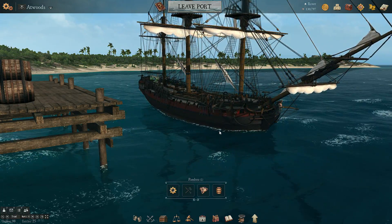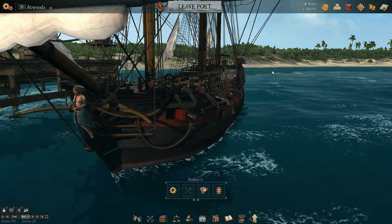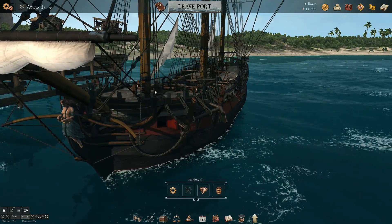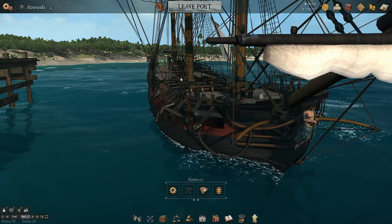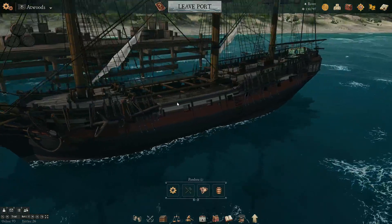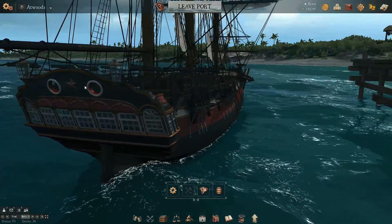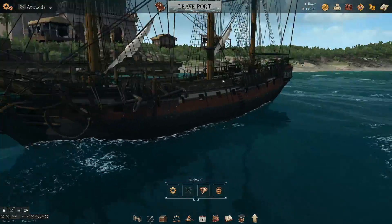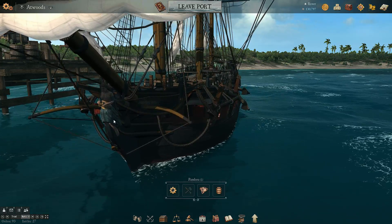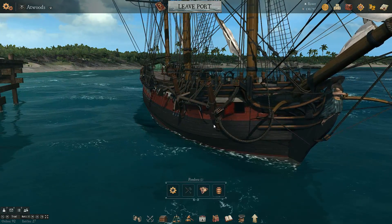There is the Pandora. I am currently at Atwood's, and there she is in all her glory. I got to tell you something — the developers of Naval Action, whether you love them or hate them, the art department and the design department who put these ships together for the game spared no expense. Look at the detail they put into these ships, and this is just the Pandora. Other ships look amazing too. The figurehead on the bow — Pandora herself opening up the little Pandora's box right there — that's really really cool.